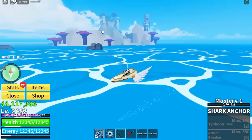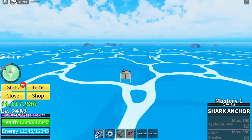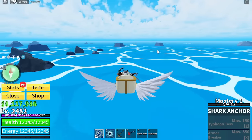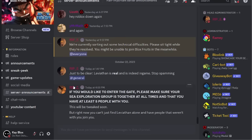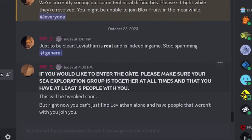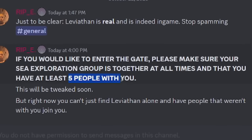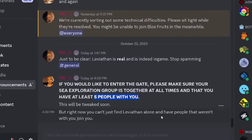Usually it's behind the new island — you're going to go past these rocks on the floor and go down here. This is a hotspot. I found the snow dimension about six or seven times now and made so many mistakes because I didn't know fully what to do. One of the admins of Block Crews actually said: 'If you'd like to enter the gate, make sure your sea exploration group is together at all times and that you have at least five people with you.'